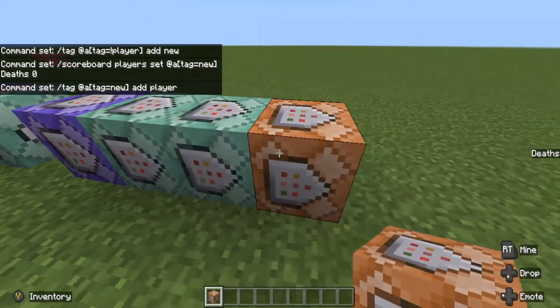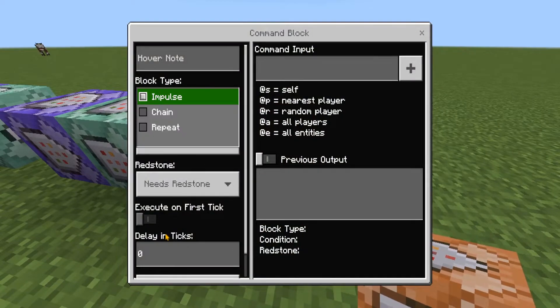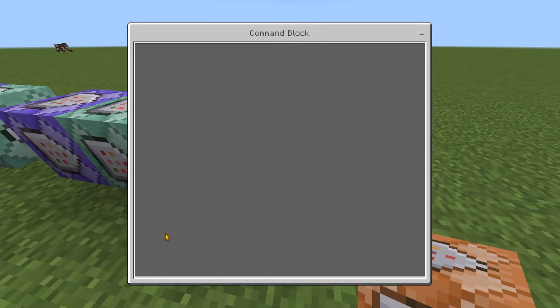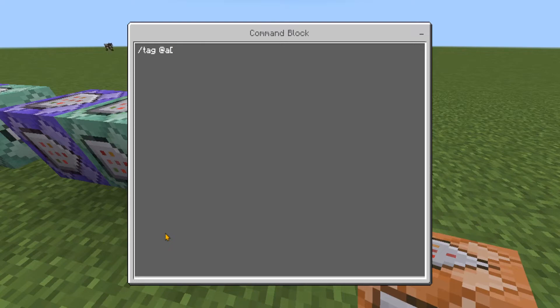In the final command block, change it to chain, unconditional, always active, and type: /tag @a[tag=new] remove new.